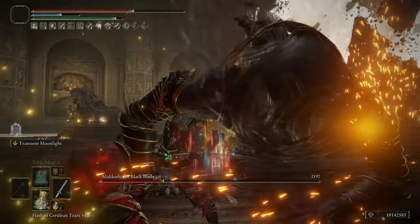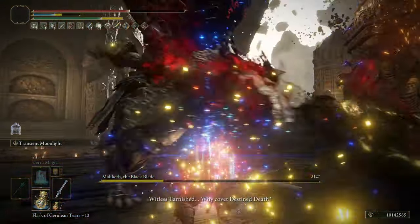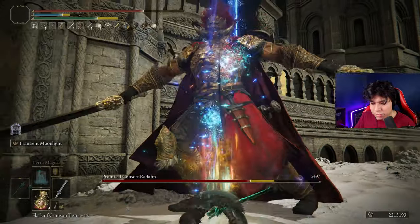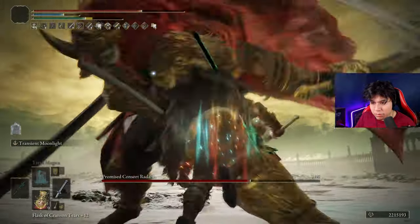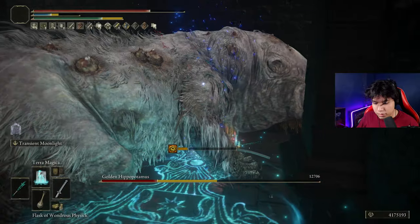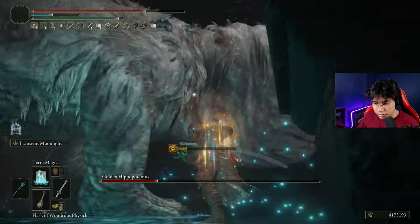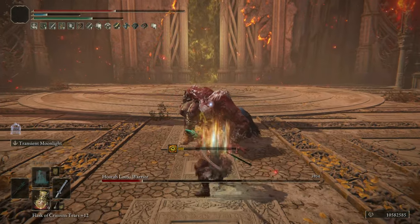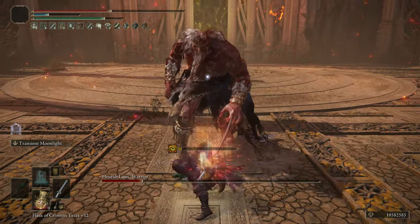However, many people stopped using it, seeking more powerful and useful alternatives, and as if that wasn't enough, they also reduced the stance damage of the projectiles from Transient Moonlight, along with Terra Magica just a few hours before the release of the DLC. But don't worry, because with the DLC in our hands we now have multiple tools to create an extraordinary build for this legendary weapon.